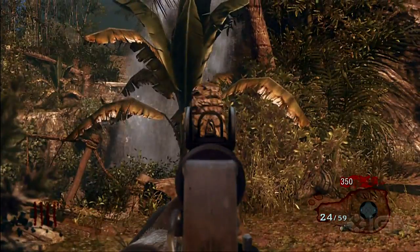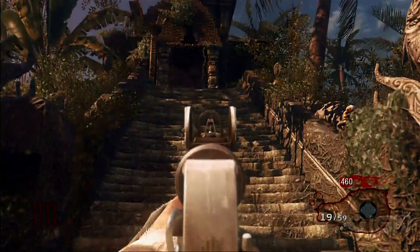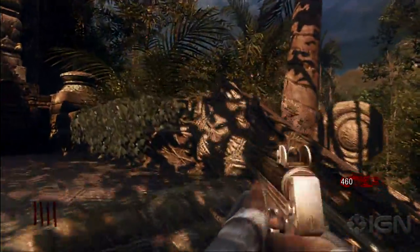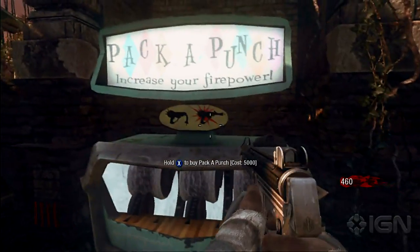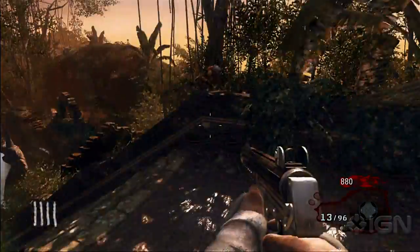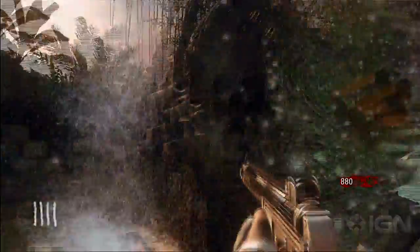Once you activate the pads, the monkey statue will stop spinning. Remember that staircase I told you about? Well, now you can finally get up there. Just be sure to run up the stairs before these evil-looking gears reach the top. Your prize is the Pack-a-Punch machine. And in case you're wondering what happens when the gears reach the top — well, Zombie Splash Mountain.